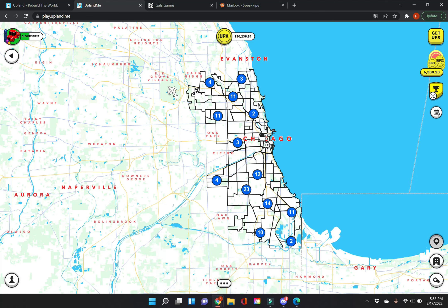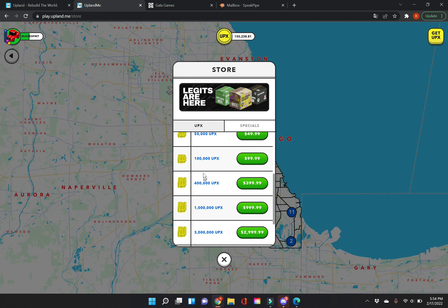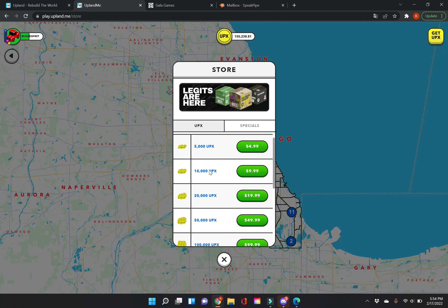The number one thing I wish I knew is: use the promo code on your first purchase. You will get 50% more UPX on that first purchase only, and you should take full advantage of that. I always recommend going with $100 because you'll get 50,000 more UPX, which will really launch your career in the Upland game. I've got my promo code in the description below — click on it before you purchase, then go in and buy the UPX amount you want.